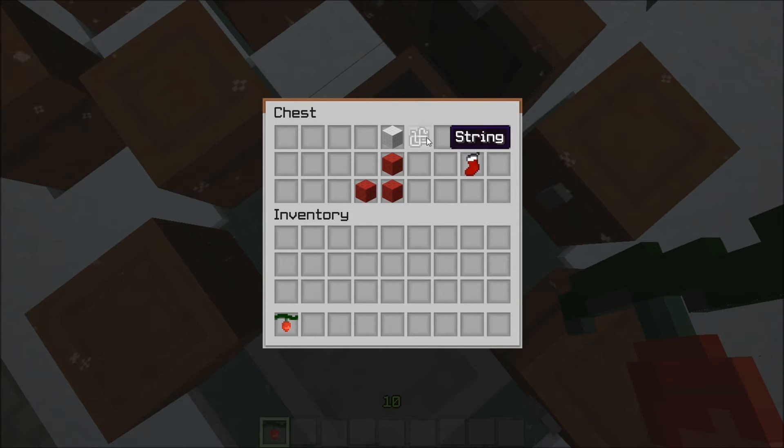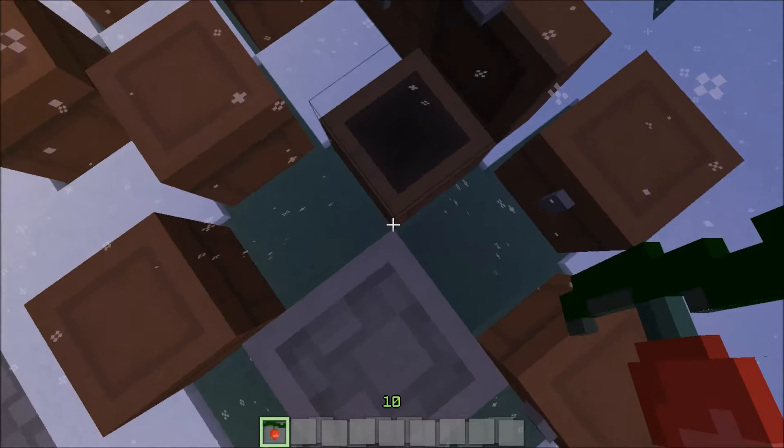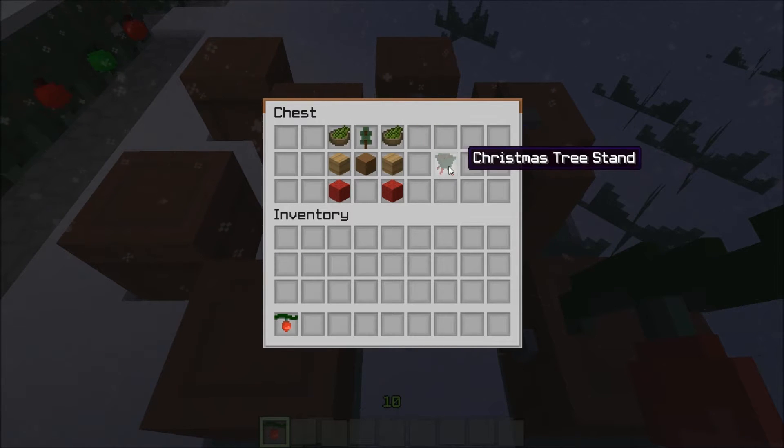For the stocking, you take string, white wool, and three red wool, arrange them in an L shape with a little string up top, and you get your Christmas stocking! And now you're gonna make your Christmas tree stand!